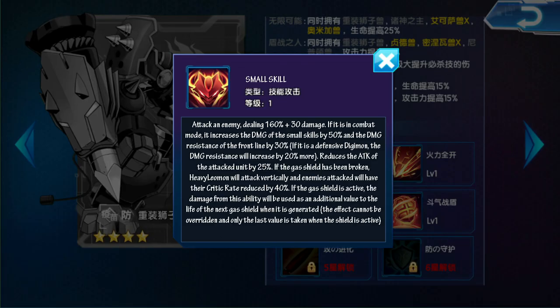Habilidad pequeña: Ataca a un enemigo, causa 160% de daño más 30% de daño. Si está en modo combate, aumentará el daño de las habilidades pequeñas en un 50% y la resistencia al daño de la línea frontal en un 30%. Si el Digimon atacado es un Digimon defensivo, incrementa un 20% más este efecto. Reduce el ataque de la unidad atacada en un 25%. Si el escudo de gas se ha roto, Heavy Limon atacará en forma vertical y los enemigos atacados reducirán su rango de crítico en un 40%. Si el escudo de gas está activo, el daño de esta habilidad se usará como valor adicional para el siguiente escudo de gas cuando se genere. Este efecto no se puede sobreponer y solo se toma el último valor cuando el escudo esté activo.